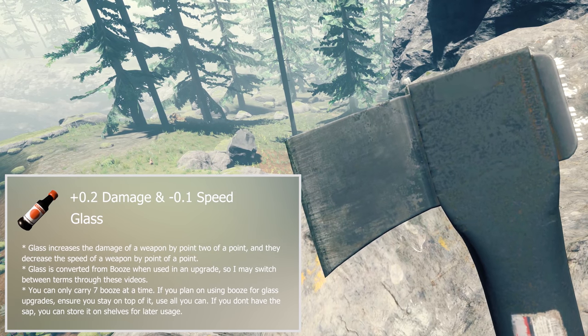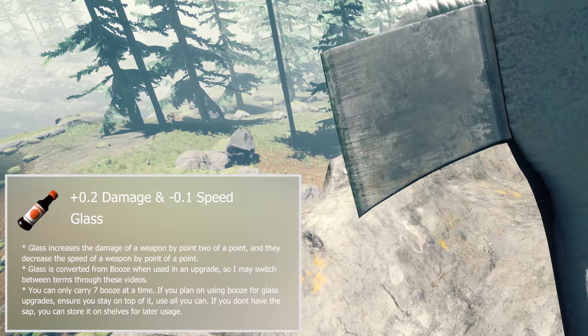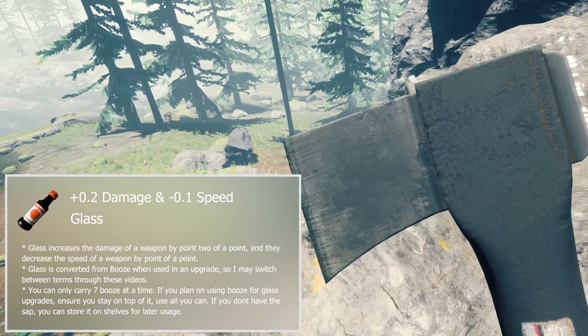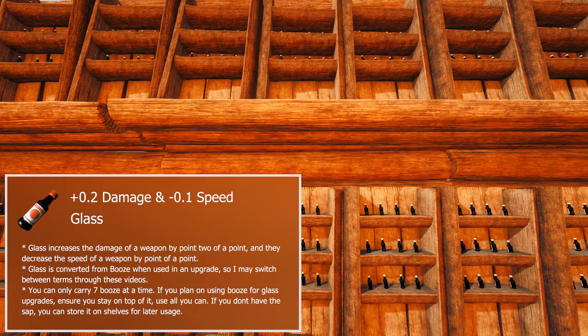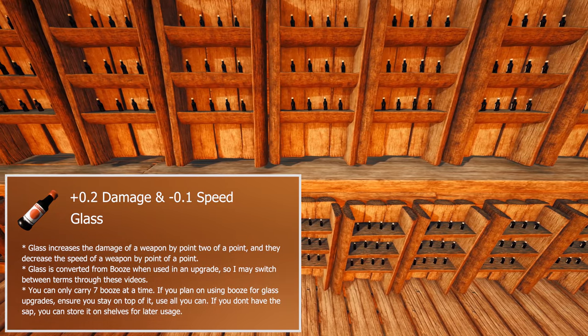The last permanent upgrade is glass. Glass adds 0.2 damage and reduces speed by 0.1. Glass is converted from booze when used in an upgrade, so glass is technically booze. I may switch between the terms glass and booze, but I'll try to stick to glass.